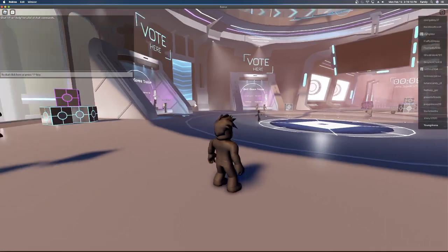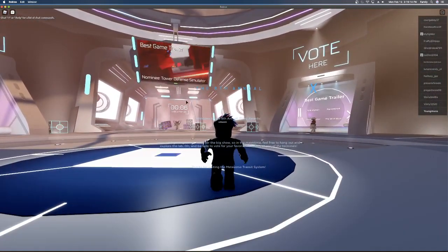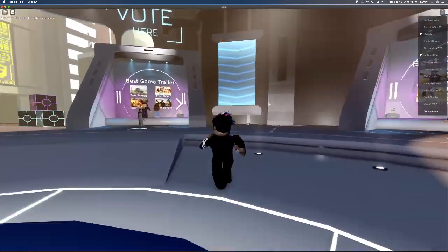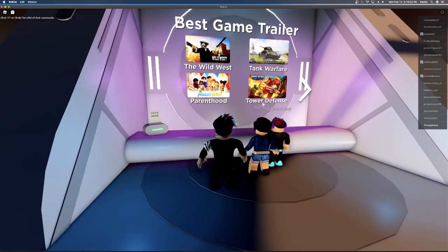So basically you can go to the server and it says vote here, vote here, vote here. Basically that's where you're going to be voting. All you want to do is just go to one of them and then you want to click your favorite things.